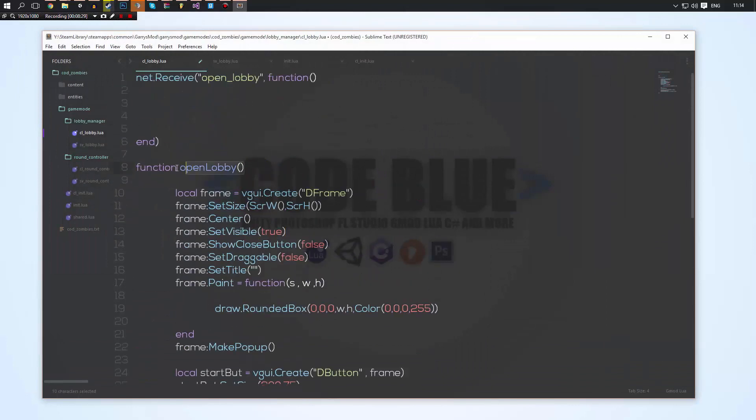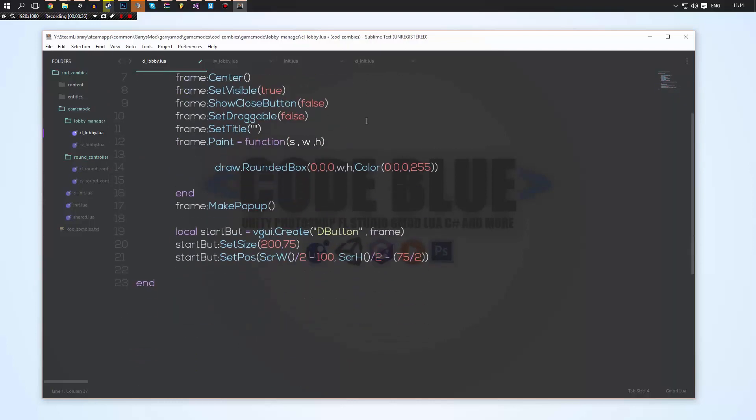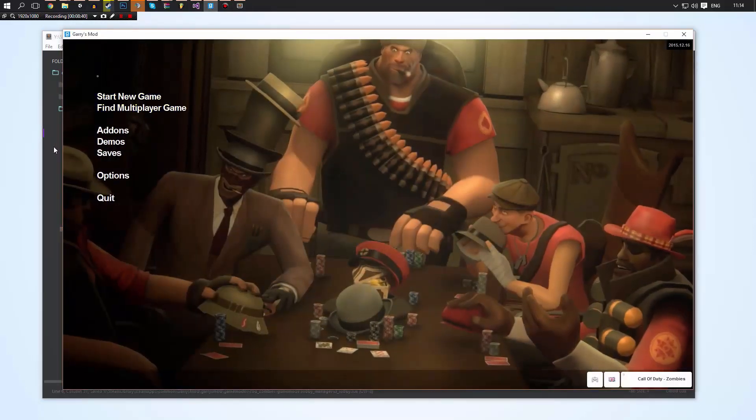Instead of hooking this function up to the net.Receive, we'll actually just call the open_lobby function directly. That's going to cause our lobby to open.